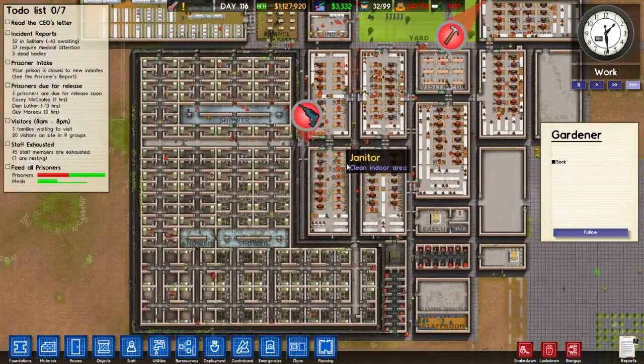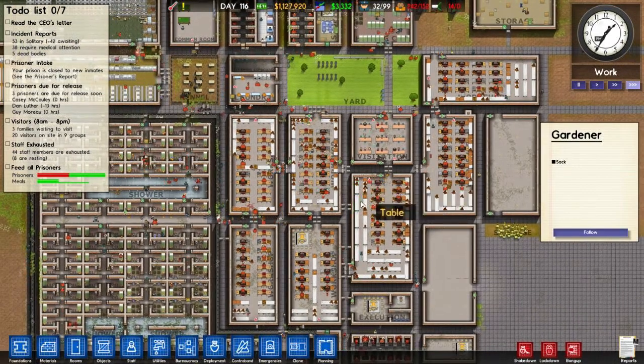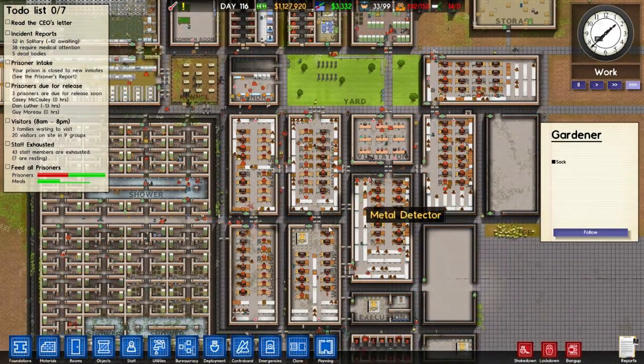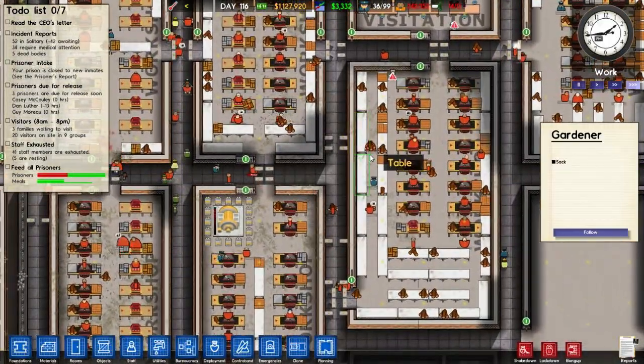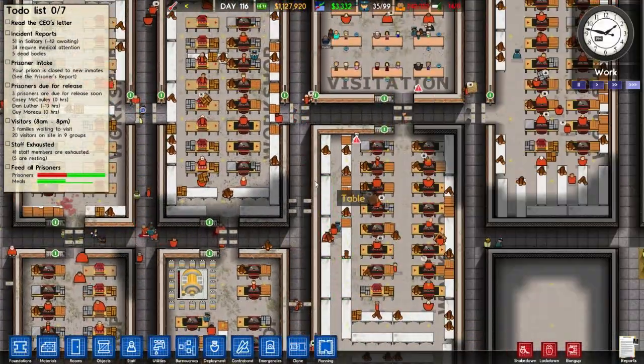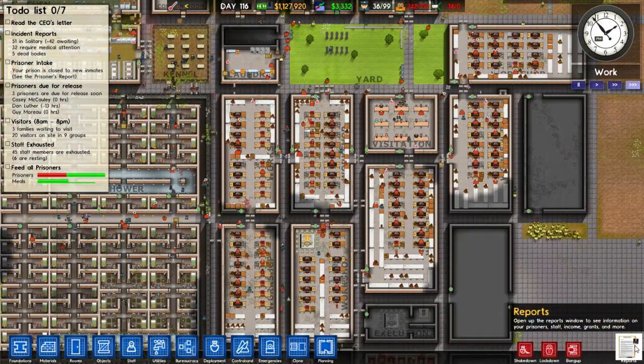Hello everyone, welcome back to Prison Architect. Wow, a whole bunch of contraband popped up right as I started recording — that was interesting. Anyway, today I have no idea what we're doing, but I'm sure it'll involve bringing down the needs of our prisoners since they are pretty high.